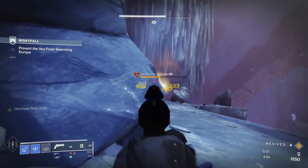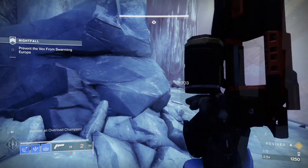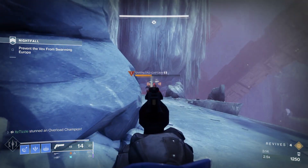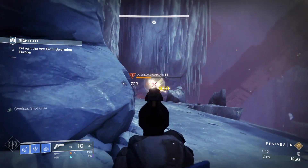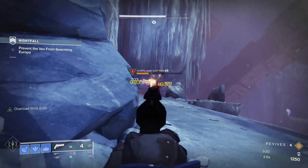Give yourself distance against minotaurs as they do not stay stunlocked like this captain here. But if you use this method of pacing your shots it will make your life infinitely easier. When stunned you can get chip damage in with a rocket or something, but then quickly swap back and keep picking away.